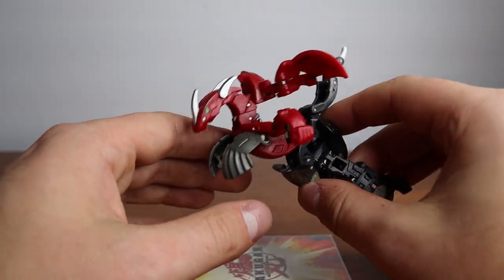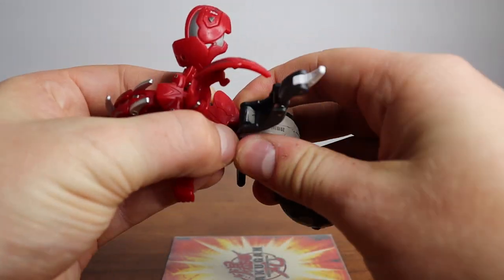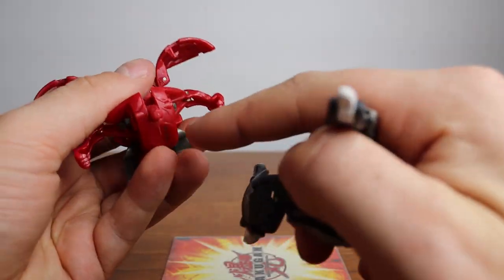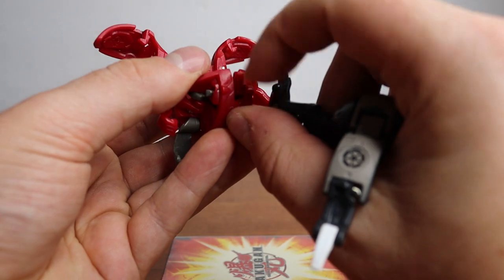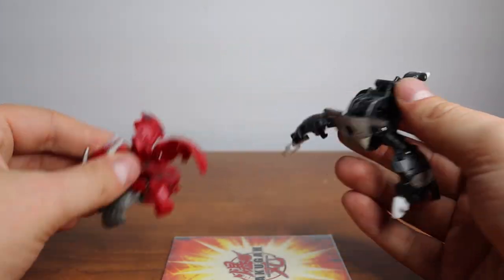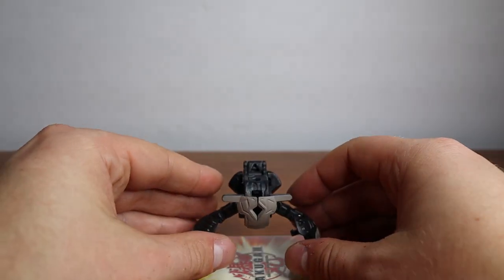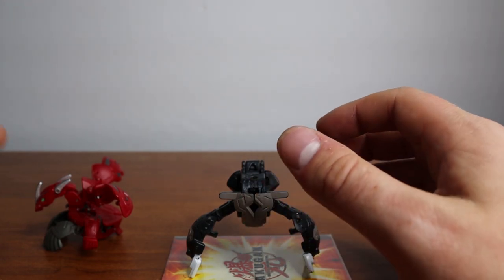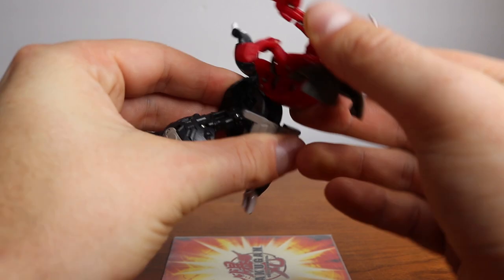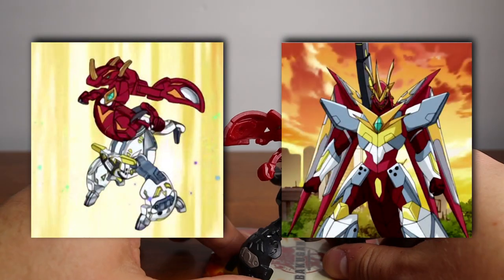I will talk about Aeroblitz. Aeroblitz, just like Betacore, opens up — there we go. He's got a little peg right here that sticks up and down, and then combines with Reptac via a little hole. Reptac can be bent to form a base of legs, which is really cool, and then Aeroblitz just sits right on top. Not too shabby — looks pretty good. I really like this.